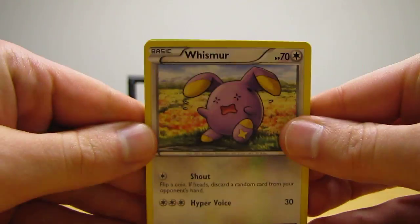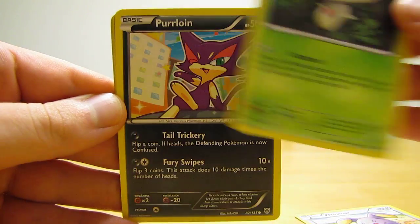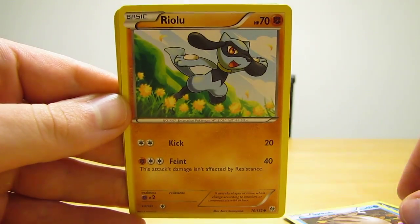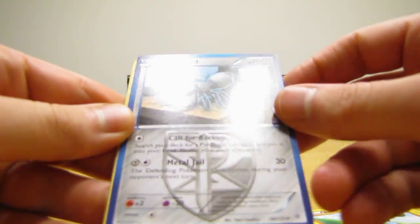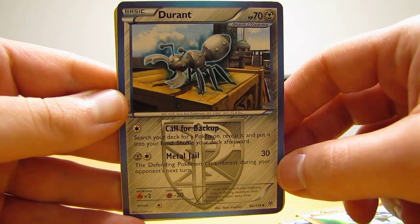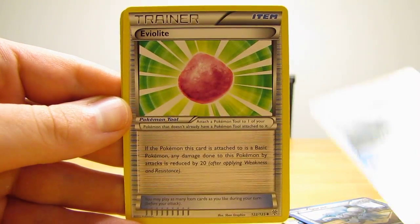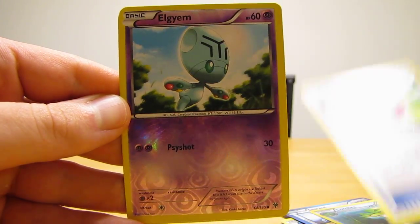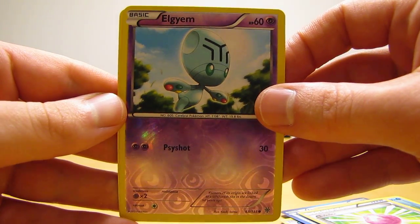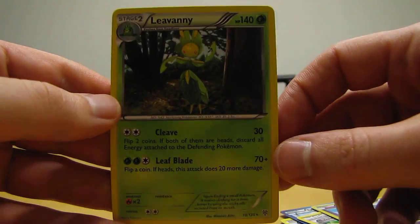This pack starts off with Whismur, Fungus, Purloin, Swinub, Riolu, Durant — which is a Team Plasma card, that's why it has a big P logo and blue borders — then Lombre, Evolite, Reverse Holo L Gem which is just a common card. Then the actual rare in the pack, surprisingly it's not a blue colored card. It is Leavanny, regular rare.